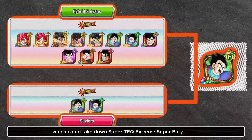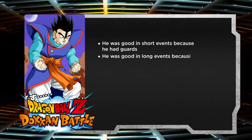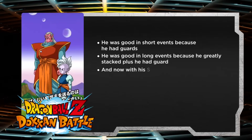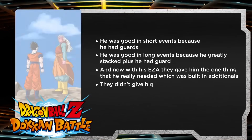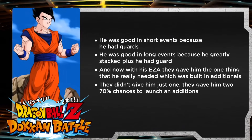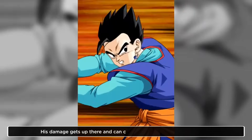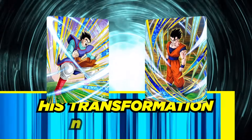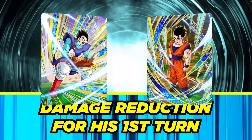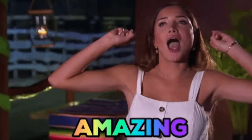That team could take down Super TEK Extreme Super Battle Road. He was good in short events because he had guard, and good in long events because he greatly stacked — plus he had guard. Now with his EZA, they gave him the one thing he really needed, which was built-in additionals — and not just one, but two 70% chances to launch an additional super attack, which was bonkers. His damage gets up there and can be pretty impressive deeper in fights in his base form, and in his transformation is very good. He's got damage reduction for his first turn to mitigate his weaker turn one. Overall, he's just very, very good and an insane unit worthy of number one on this list.